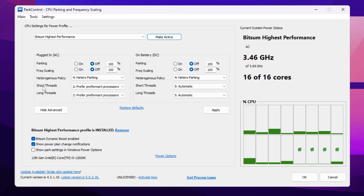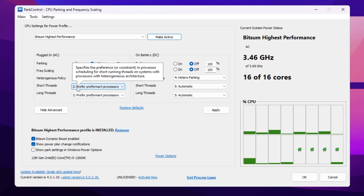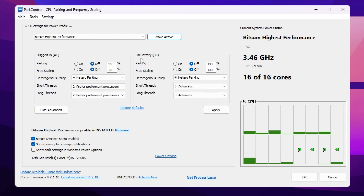Go for Heterogeneous Policy and set it on Hetero Parking. Now go for Short Thread and Long Thread and set it on Preferred Performance. If you are using a laptop, go for On Battery DC mode and set those settings to off. Go for Heterogeneous Policy and set it on Hetero Parking; Short Thread and Long Thread set to Automatic. After that, apply the settings.